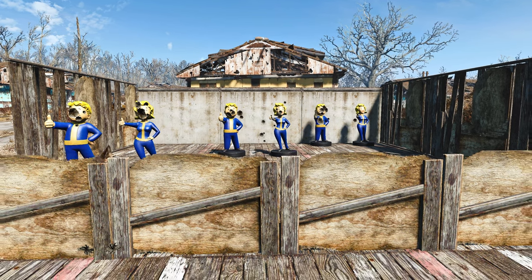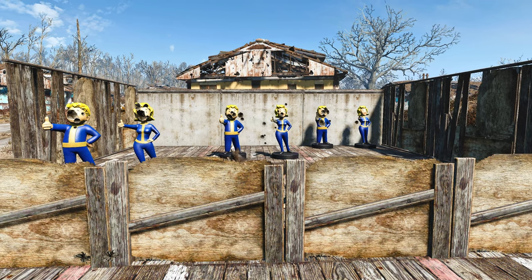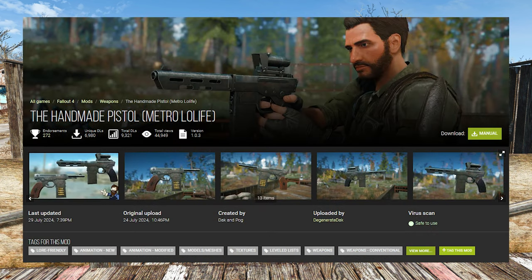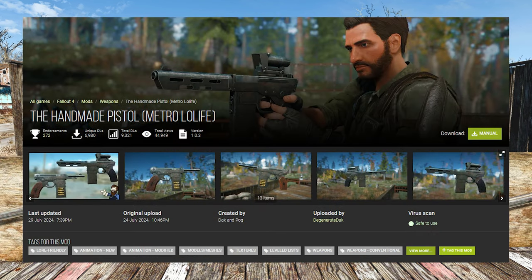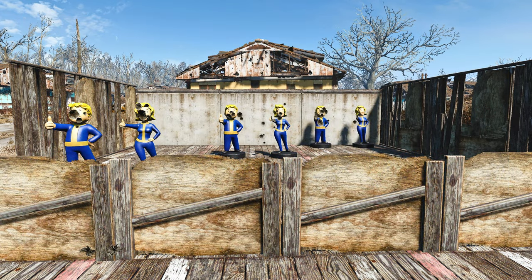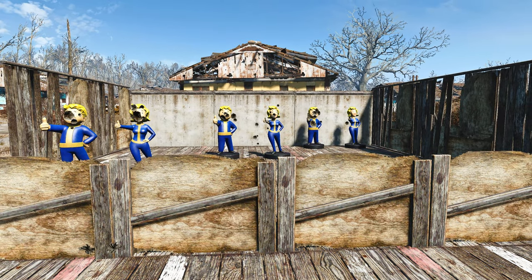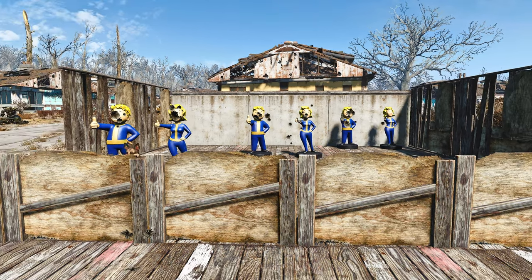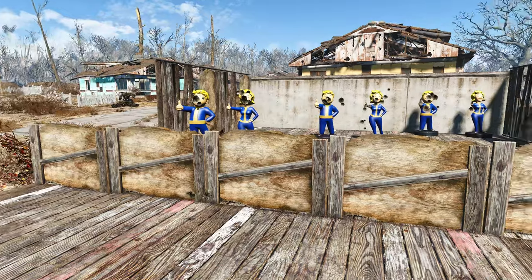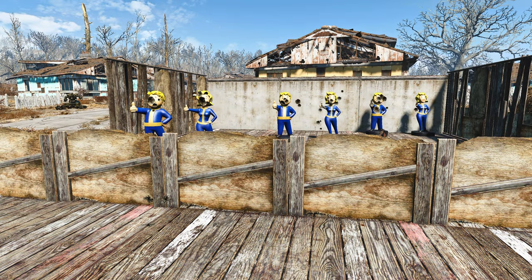Hello guys and welcome back to another Fallout 4 mod spotlight video. This time we're going to be taking a look at the Handmade Pistol Metro Lowlife, made by Degenerate Dek — it says created by Dek and Pog. I don't know who Pog is, but it's uploaded by Degenerate Dek, and he's on a whole upload spree right now.